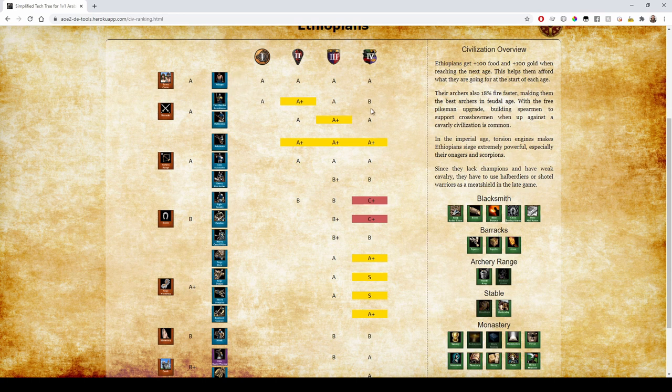They have Supplies which is kind of weird, but they don't have Champion — that's got to be a B rank even though they get all other upgrades; missing Champion is a huge one. They get the free Pikeman upgrade, and in early Castle Age you can just throw in some Pikes against cavalry to support your Crossbowmen, so A+ for Pikemen.